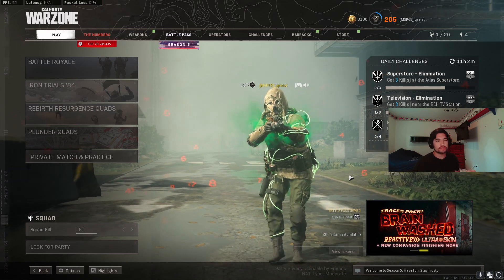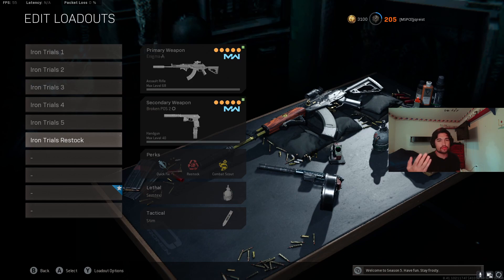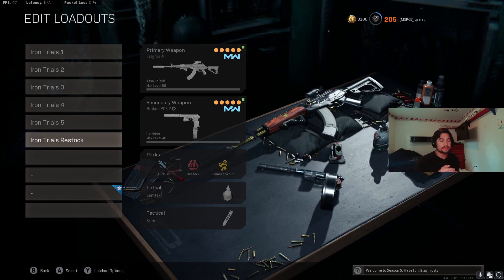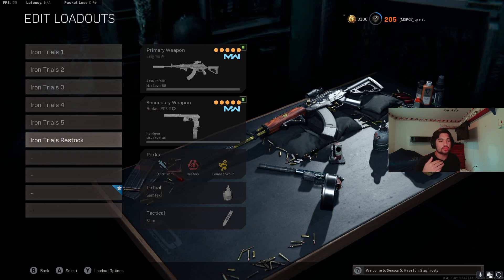There is one exception — I threw this on a Restock class. Instead of having a Ghost class, I'd recommend going Restock with Stims because Stims give you 250 health and taking damage doesn't stop that heal. It gives you the full 250 or gets you back up to 250 no matter what — gas, fights, whatever. Pop a Stim because plating is a lot slower and gives you only three plates. Stims are ridiculously OP in Iron Trials. Iceman Isaac swears by them and he's been converting people.